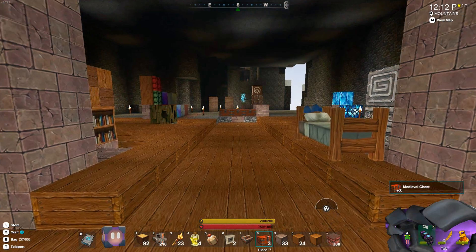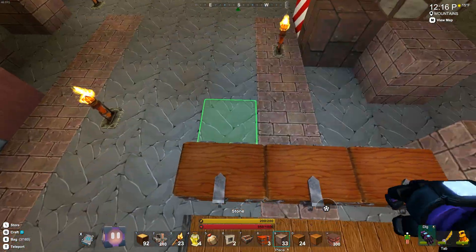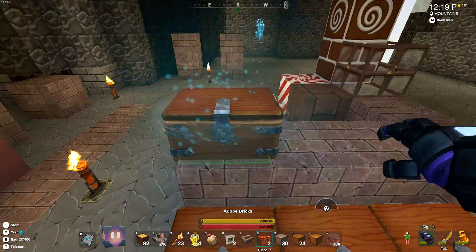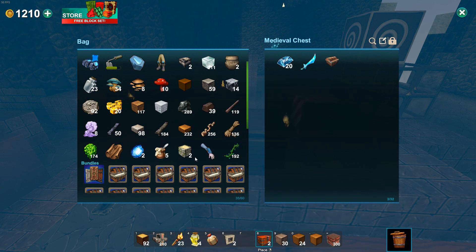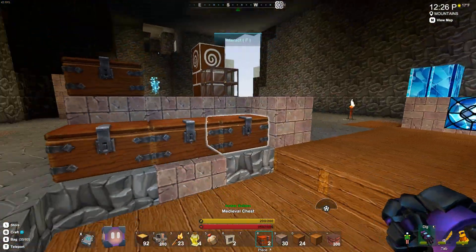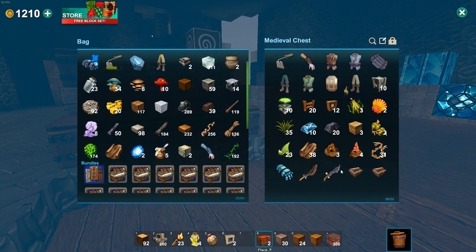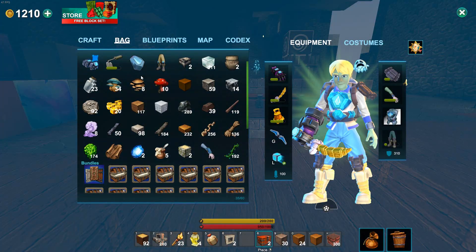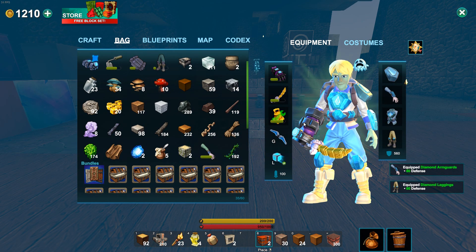I decided to collect everything I'm getting from these quests so that at the end of all of the quests I can show what all this stuff I got from doing them. These chests are all the stuff I've gotten from quests so far — some of it is stuff I had to make for a quest, like all the armor, but a lot of it is simply the stuff you get for doing the quests, which is pretty great.